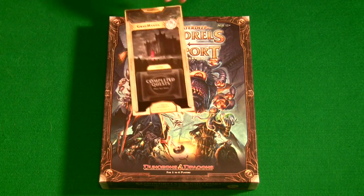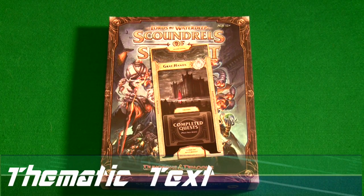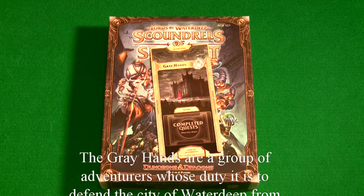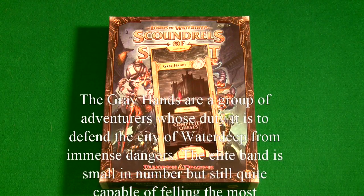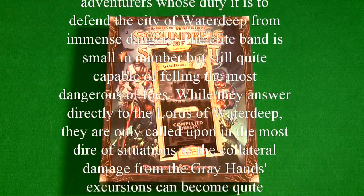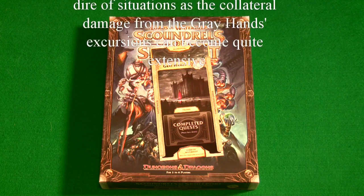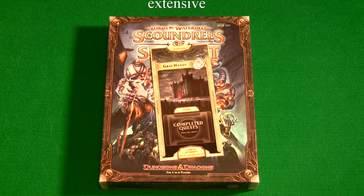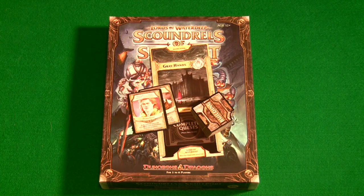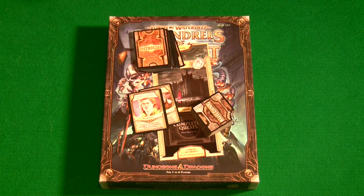The new faction that comes with the game is the Greyhands, which if you're familiar with the stories from the Forgotten Realms and the city of Waterdeep, you're going to be familiar with the history. This is a board game based on the Forgotten Realms Dungeons and Dragons role-playing setting. The expansion comes with the obligatory new buildings, new lords, brand new intrigue cards, and of course new quest cards.